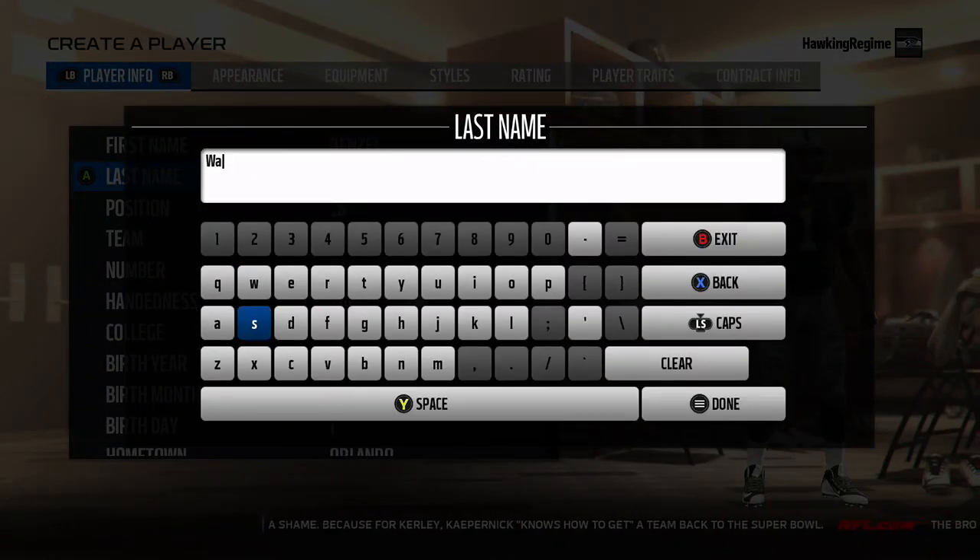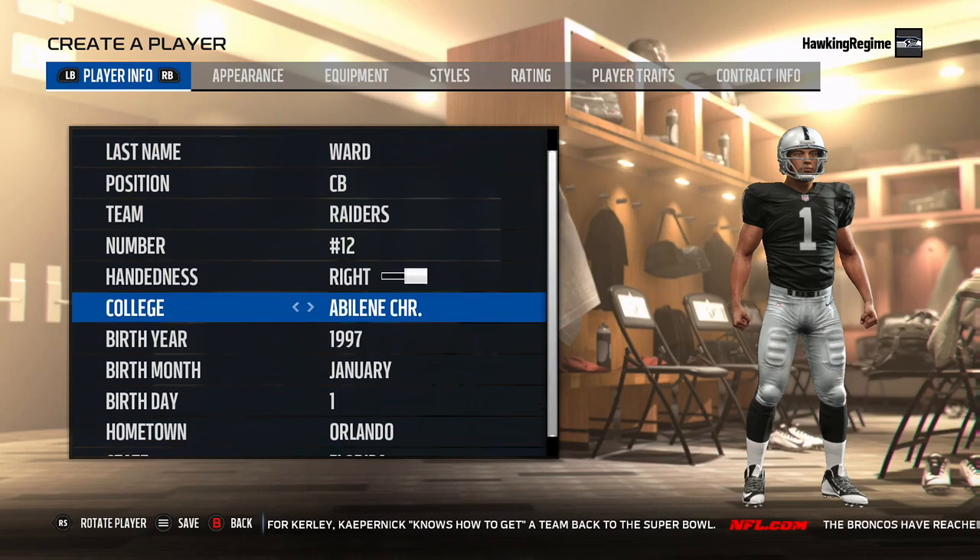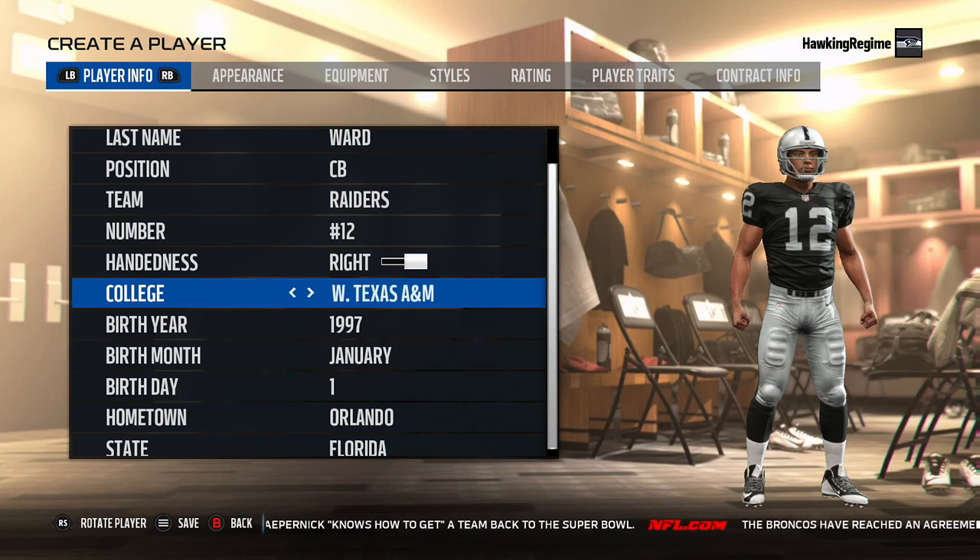I'm going to be bringing him to you guys today on the Oakland Raiders. There are a number of teams that people have projected him to go to — San Francisco 49ers and Chicago Bears were two others I noticed. I definitely would not like to see him team up as a nickel in San Francisco's defense along with Richard Sherman on the outside, so I had him going to the other team in Northern California, which was the Oakland Raiders.